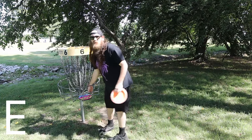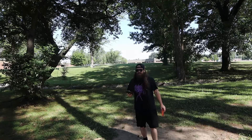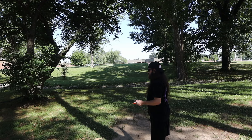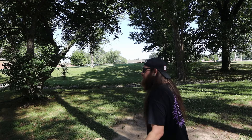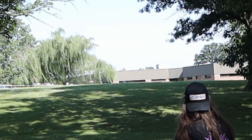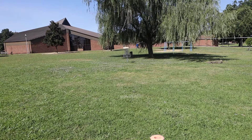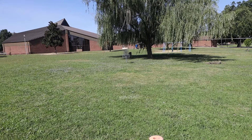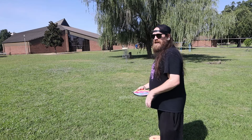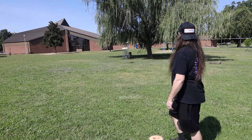Hole 7 is 293 feet. This one's pretty simple — usually park this one. It's uphill a little bit and then straight for about 250 feet, one of the easier ones. Oh, that's just way out of the way, that is not what I wanted. We're like 20 feet out, not too bad. I would love to hit one good putt with the Glitch — it's so light, it's not coming out of my hand with any weight. So glidey.